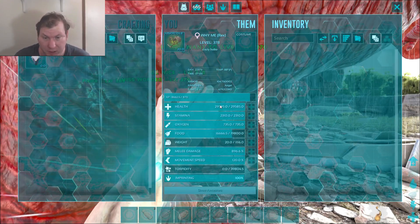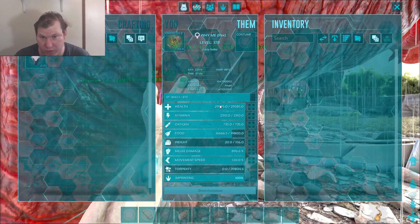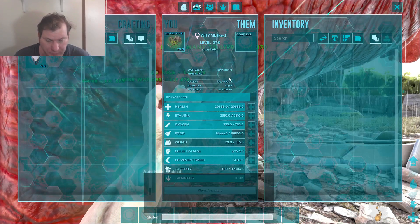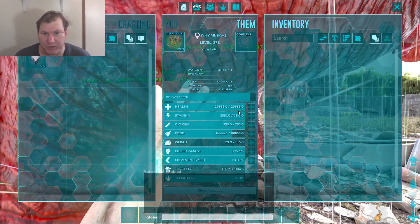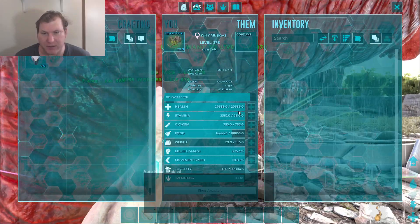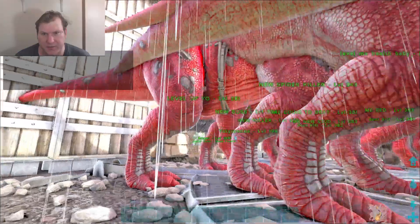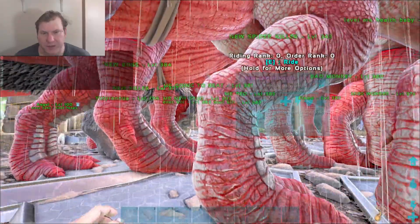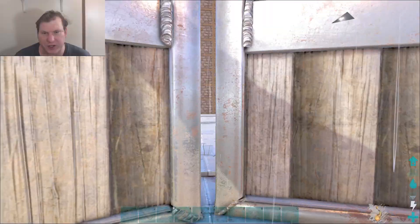I got these through trade on my server because someone had them. You're going to want to level them all the way up to about 29k health and 900 melee — roughly 100% imprint. Some of mine are at 82% imprint. The Alpha Broodmother does hit for an extreme amount.